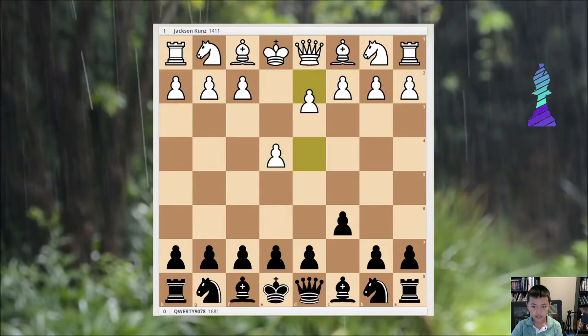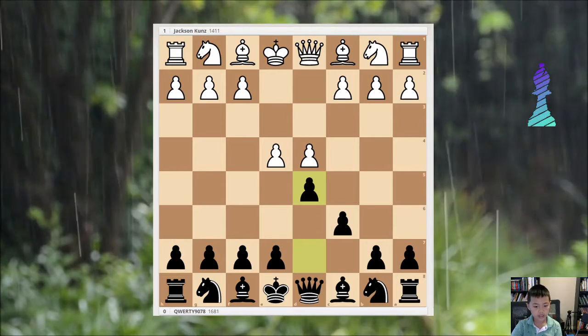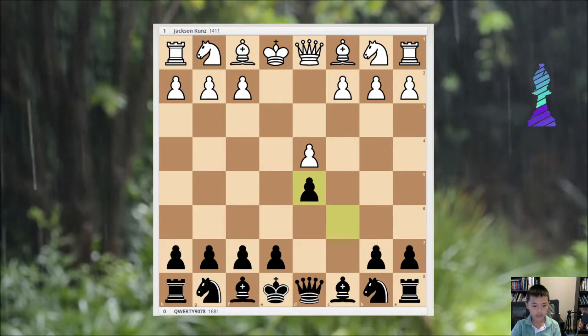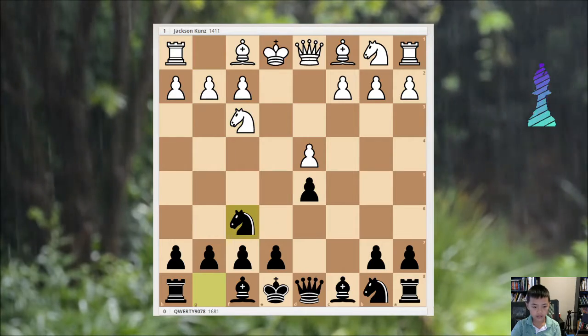So e4 and c6, d4, d5. This is the Caro-Kann and then he exchanges. Nf3 and Nf6.